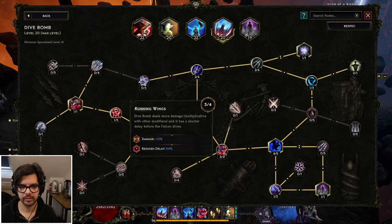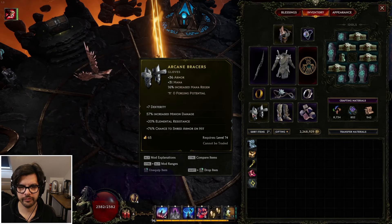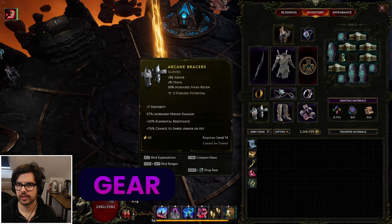Smoke bomb: duration and area can be a good way to cleanse bleeds and poisons. Another way to get Silver Shroud stacks and shadow generation. We can get slow stacks here — take the glancing blow node and that one for faster recovery. Those are the skills.